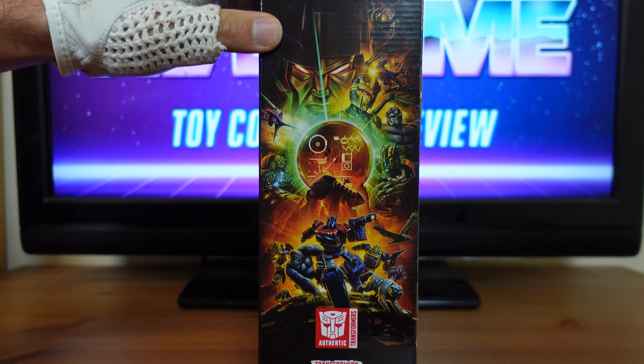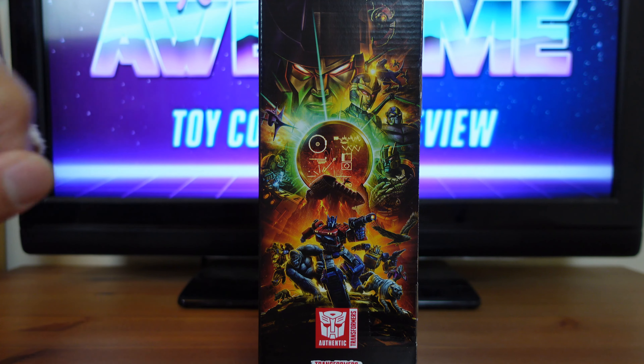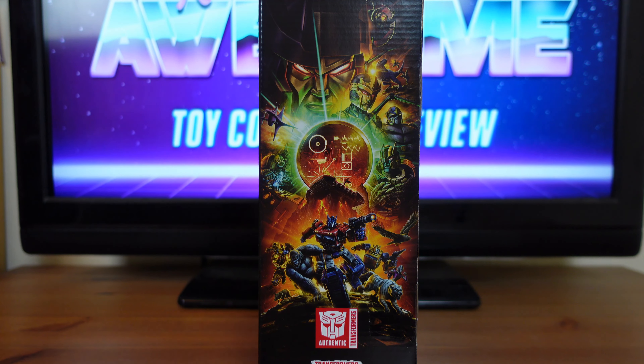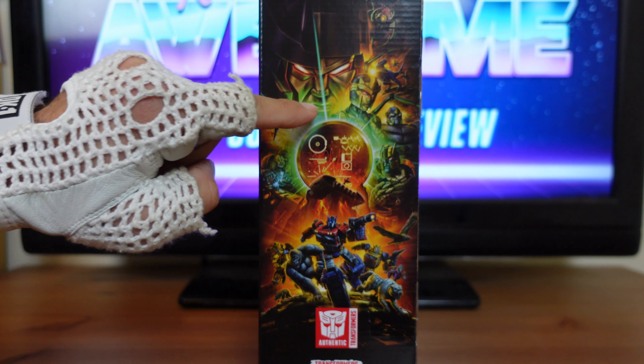Then on the side here, you have that beautiful montage of Kingdom starting with a side-by-side profile of Galvatron and Megatron. Over here, you have Unicron. And below him, you have Megatron Beast, Blackarachnia, Particon Scorponox, Dinobot. And on the other side here, you have the Nemesis again. You have Rhinox. And in the center here, you have the Golden Disk.